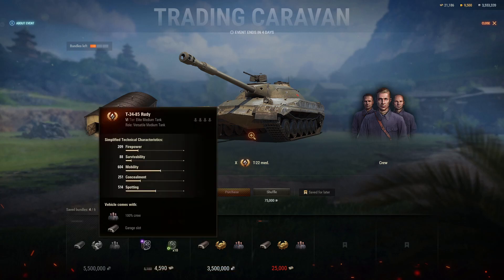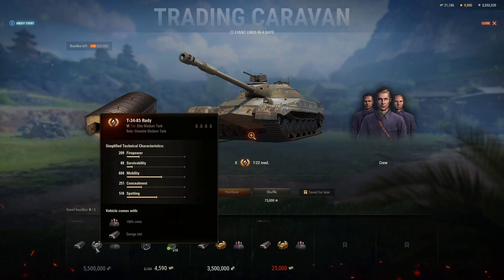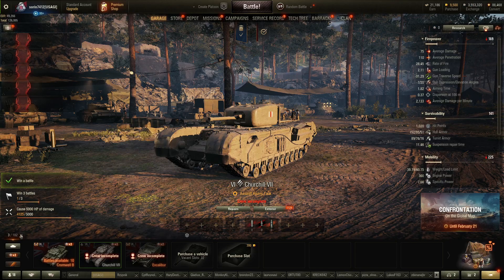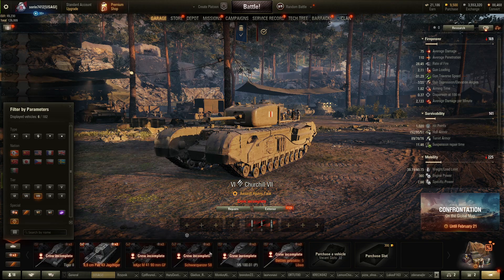What I managed to get over here are actually the Rudy and the TOG, which have dual-nation status. Unfortunately the TOG was sold out at 5.5 million credits, which is a really huge price for a Tier 6 — even though you are getting two Tier 6 premiums in one. I haven't even spent 5 million credits for my Black Dog when it was on the black market.